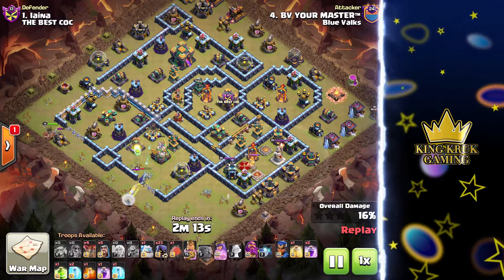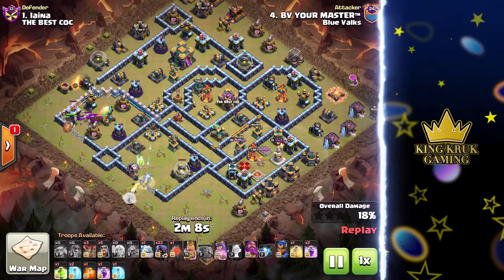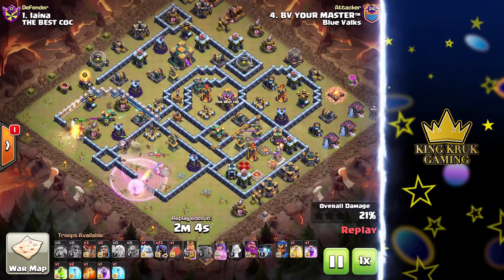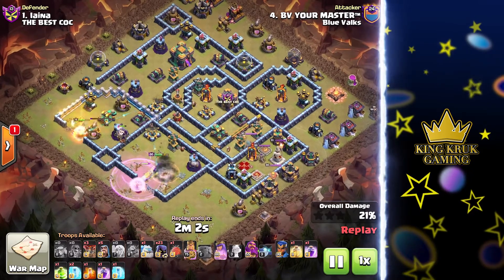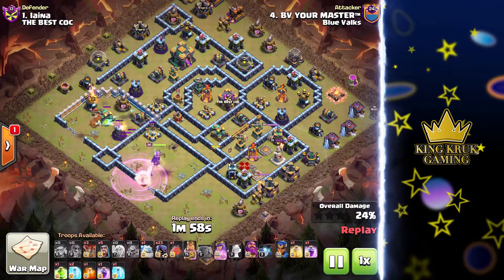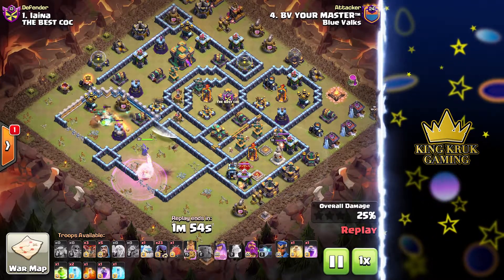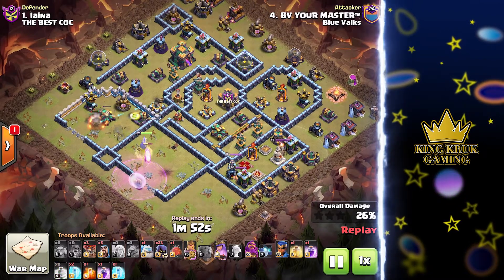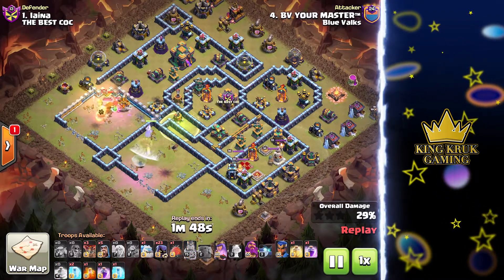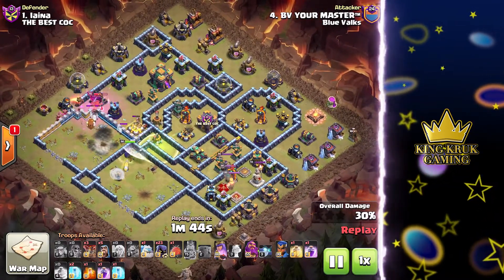He's funneled his king into the other compartment. He'll take out the scatter shot which is crucial to helping out the queen. The yak and the king will help out the queen as she moves along deeper into the base. The defender has placed all his heroes at five o'clock — that would probably be the ideal place to start his mass headhunter attack. The king is going low on health; he probably needs to pop his ability soon. The first scatter shot is down. He places his jump spell and it's going to give him access into the core of the base, giving him access to a lot of key defenses.